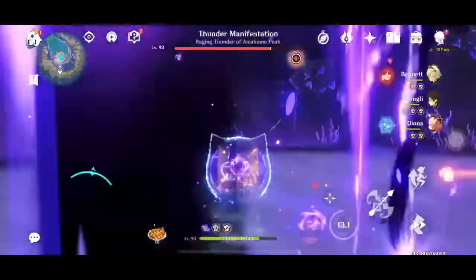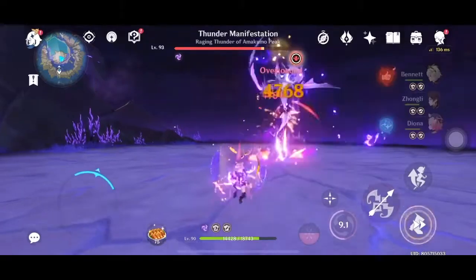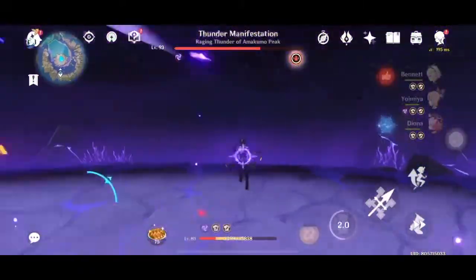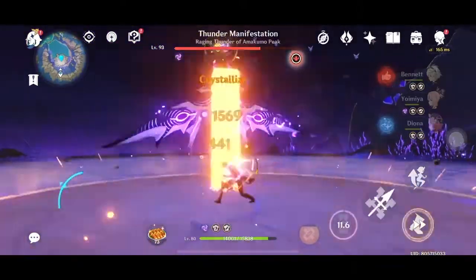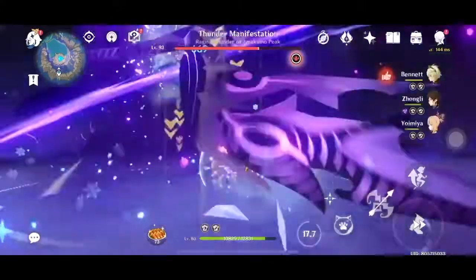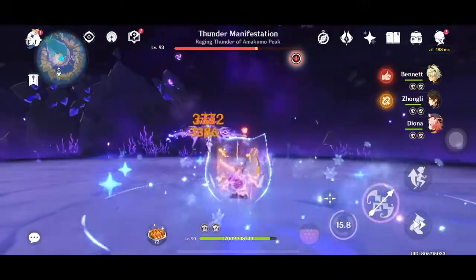In this situation, you have two ways to counter it. Either first, you do two elemental bursts to stop it from hitting you. I almost got hit by that — I didn't know Zhongli's pillar would come out of nowhere. So the Electro Gate will chase after you; you can use two elemental bursts to counter it, or you can just run around until the attack ends.